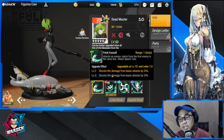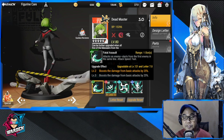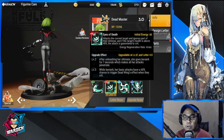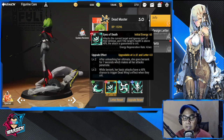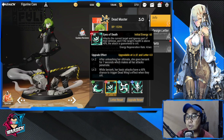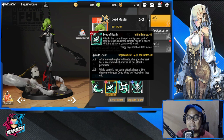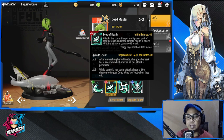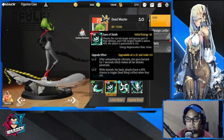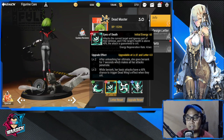Boosting damage from basic attacks by 25, and level three adds another 25 — so 50 total for her ultimate. Her ultimate, Eyes of Death, has an initial energy of 60. It attacks the current target and ignores part of their defense, which should be significant.